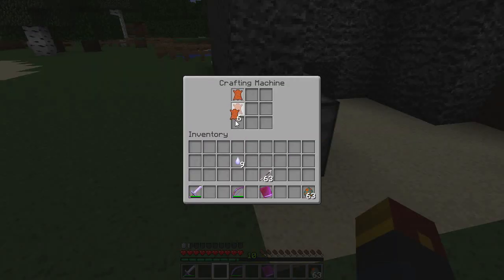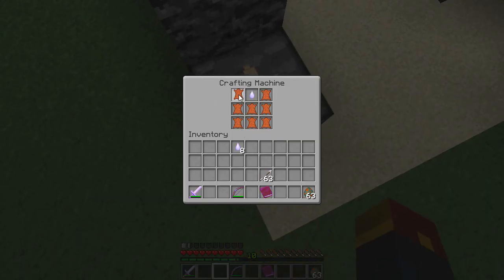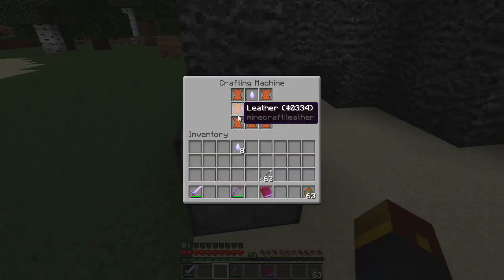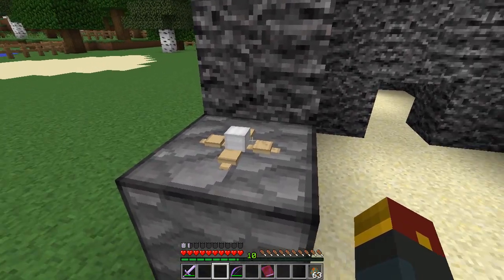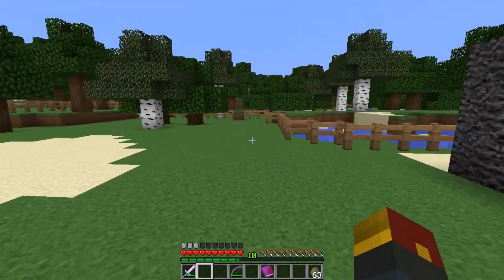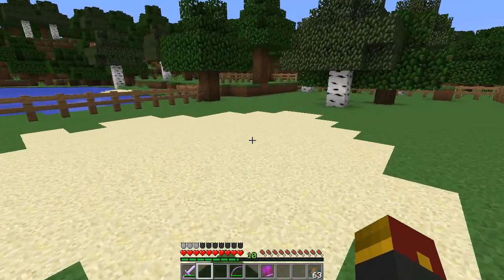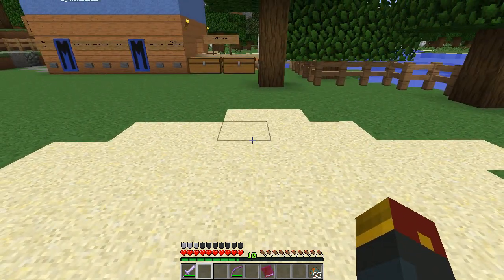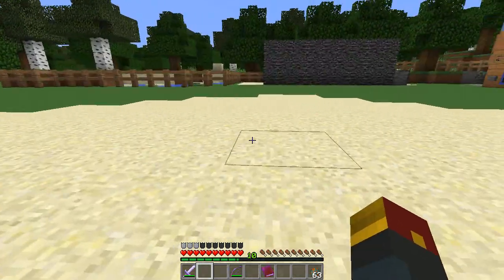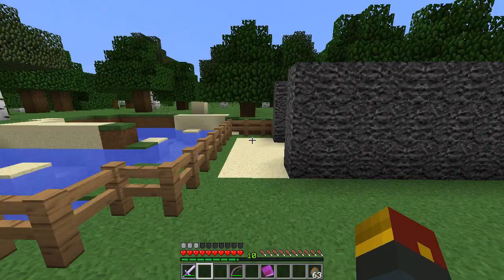So head back over to your crafting bench as we've been doing pretty consistently here! Place it in, and finally do your last click on the top here. So I accidentally hit pause when I was making the item and went on explaining how it works — but here we have the snake chest plate! As I said, you can hide in sand when you wear this baby! Find any sand, and then what you're gonna wanna do is just sneak. Upon sneaking, you'll actually go down, and you'll be able to walk around in the sand! It's a little weird because it actually moves the sand blocks as you walk around.